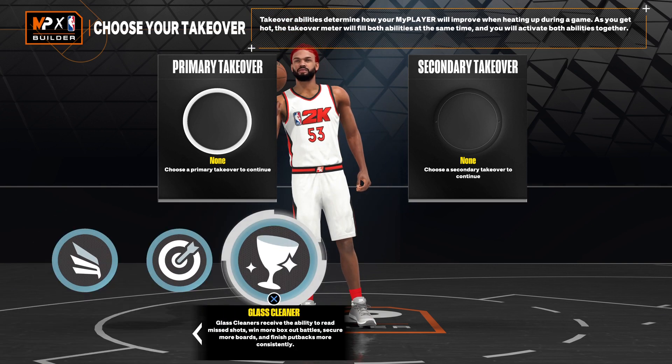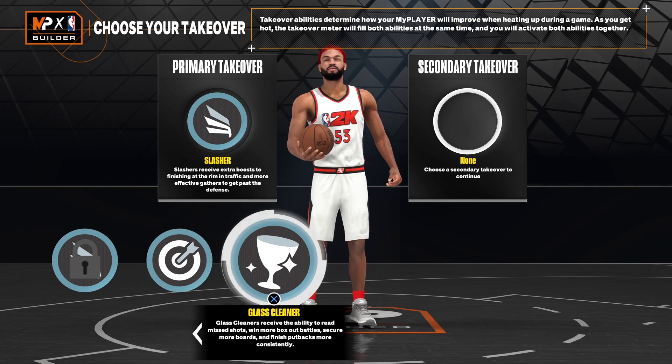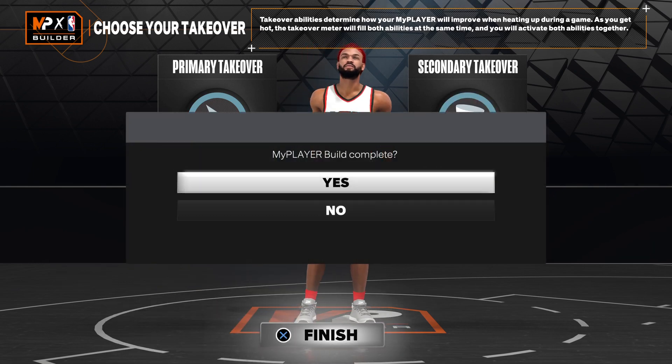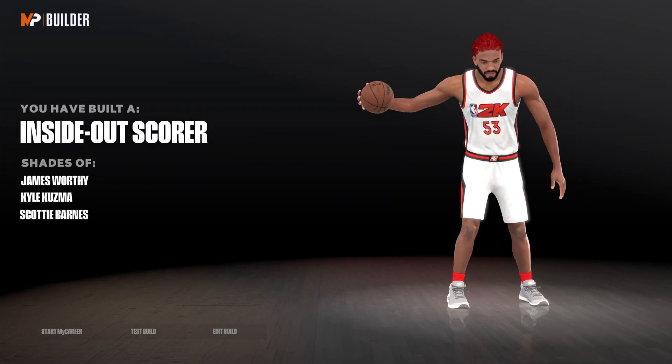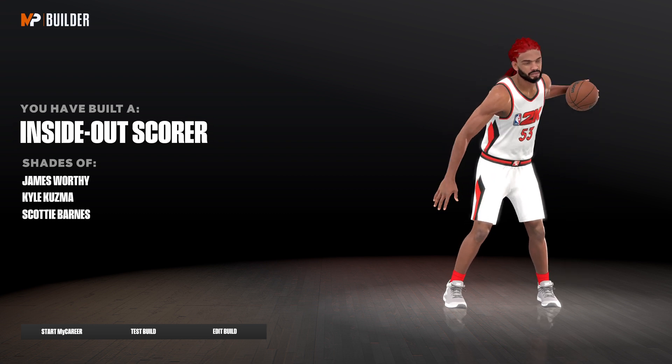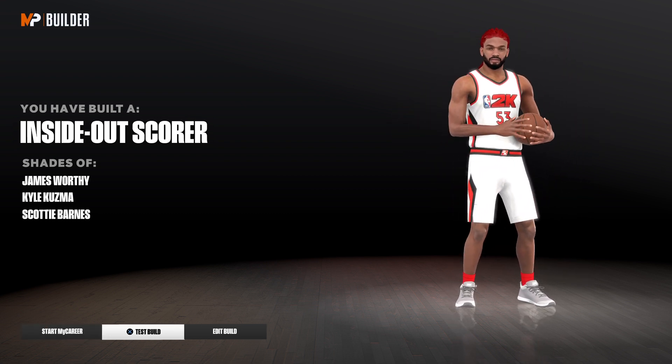The takeovers I will personally run on this build to get the Giannis type feel — slashing and glass cleaning. But you can also glitch your takeovers to see what you want on it. Put what you want on it and you're getting an inside-out scorer. Yeah, that's the build.